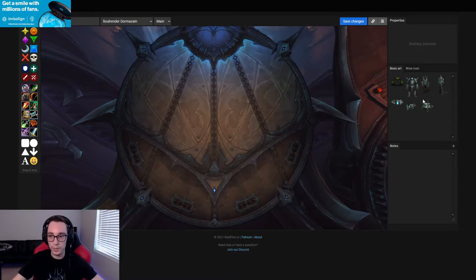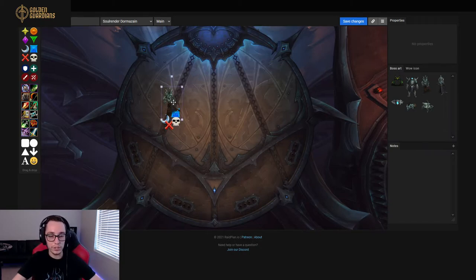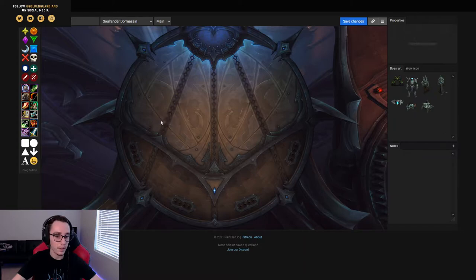Once you get more comfortable with the fight, you'll be able to mass grip the adds onto the big add when it's like kind of low health — say 50%, 30%, whatever you decide. You can mass grip everything in and efficiently cleave while finishing off the big add. The most important thing is just always having the torment debuff on top of whatever you're hitting besides the boss.